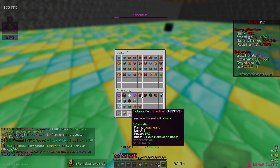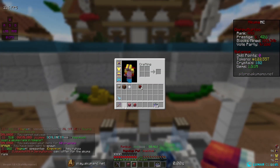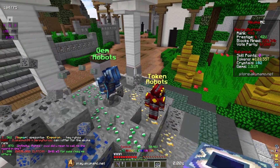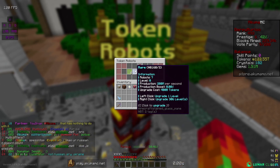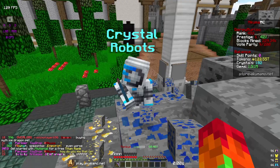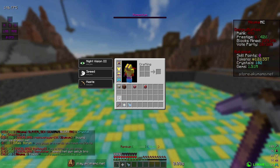Nothing too good from the crates. I was hoping for a mythical pet — I need a mythical rank-up pet and a mythical pickaxe pet — but I didn't get any of those. I'm gonna go redeem all these robots. We got six epic token robots, two legendaries now, 27 epics, seven rares, five commons. We're making almost three billion tokens a second from AFK, and 160 gyms a second, so that's pretty good.